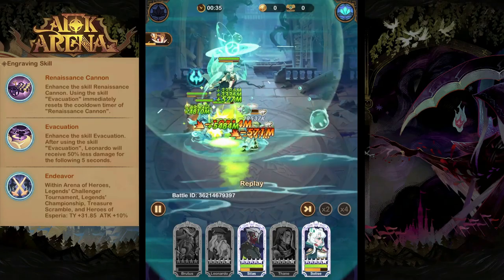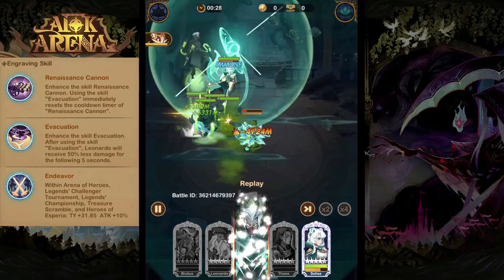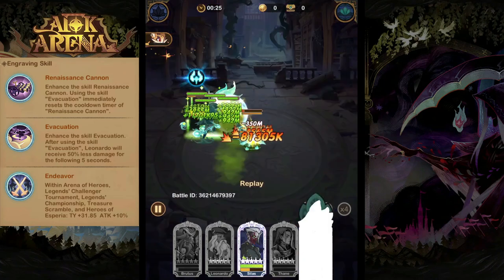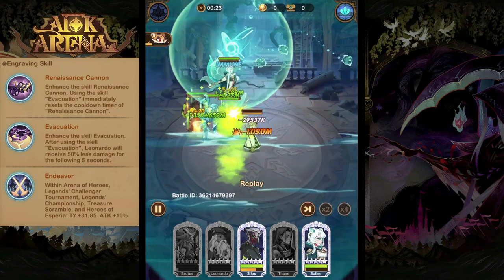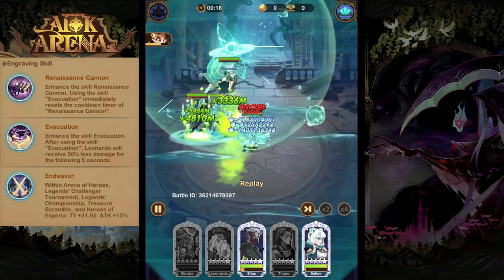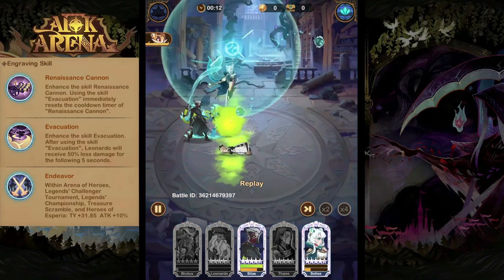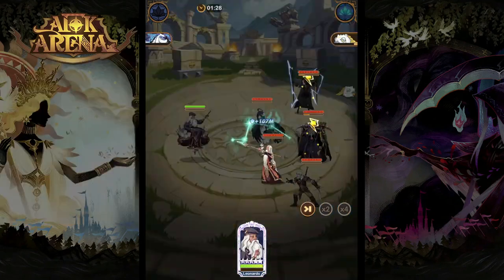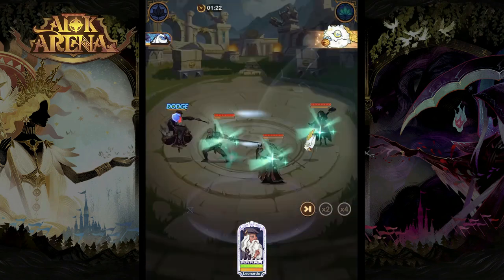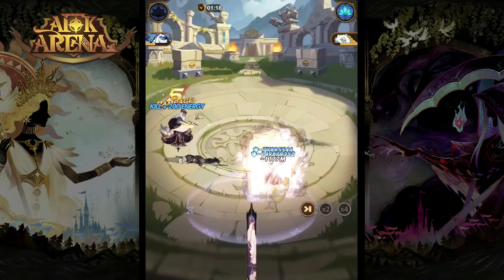Finally, we have his engravings. These are very similar to his level 30 signature item in that they revolve around the evacuation ability. So if your Leonardo isn't taking damage and activating the evacuation ability, then these aren't needed. In some situations they will be great, but for most people starting out with Leonardo, you don't need to invest into the engravings straight away. Leonardo is one of the best control units in the game and definitely worth picking up from the challenger store.